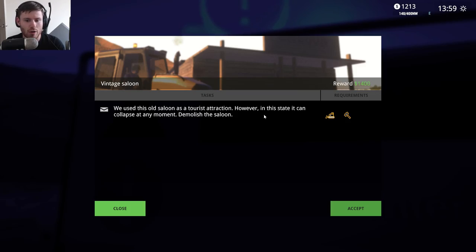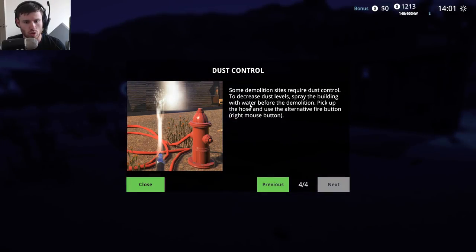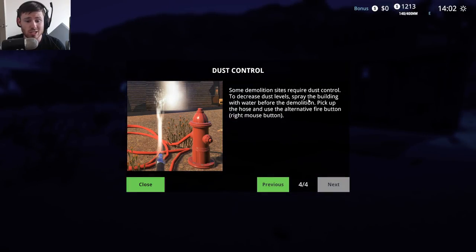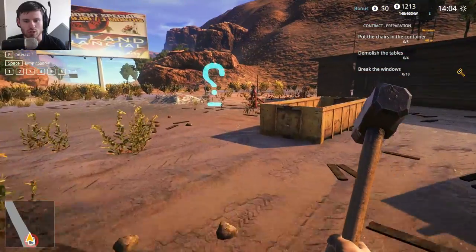We use this old saloon as a tourist attraction. Preparation - dust control. Some demolition sites require dust control. To decrease dust levels, spray the building with water before the demolition. Pick up the hose and use the alternative fire button, or the right mouse button, to fire it.